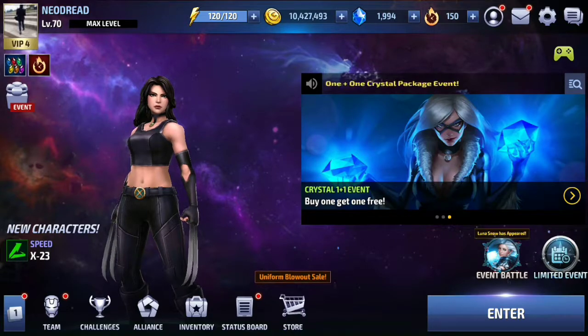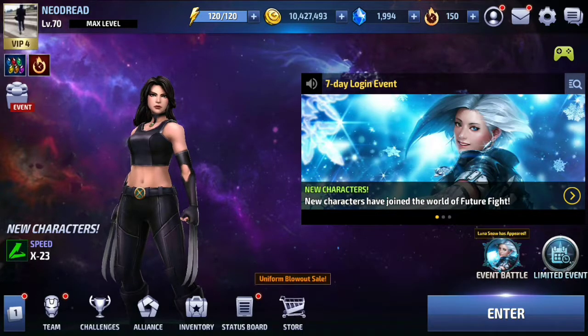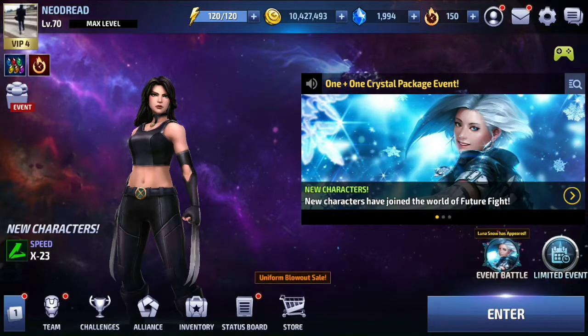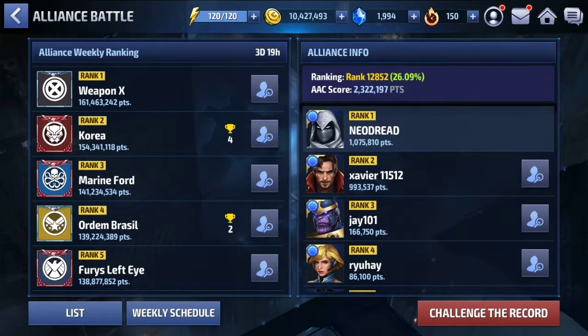Today is just a rundown of something I found on my quest of trying to beat my alliance leader Xavier in alliance battle. My players are not really fully built up in terms of uniforms — for example, Wolverine is still on his normal uniform, so we can't really do that much damage like 400,000 or 700,000. But I saw that he could still do some damage.